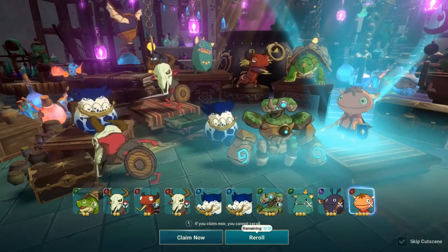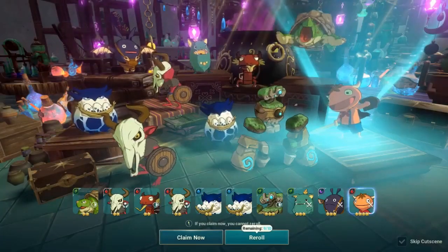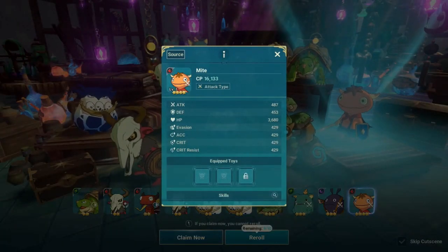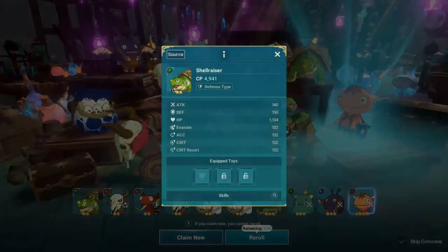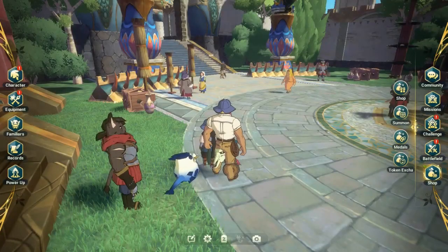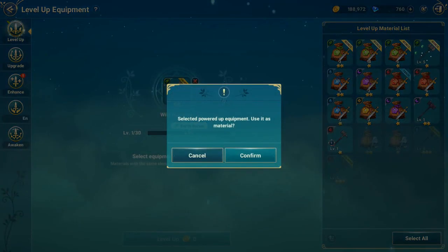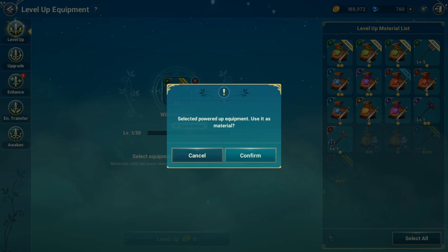Yang penting gue kenalin dulu aja permainannya. Gampang bikin karakter baru ataupun nge-re-roll lagi. Nanti juga bisa hatch sendiri — ada bisa lu tanam telur per 2 jam, itu bisa pecah, jadi dapet apa gitu. Nanti sekalian lu bisa lihat juga setiap quest harian yang lu kerjain untuk dapet bonusnya.